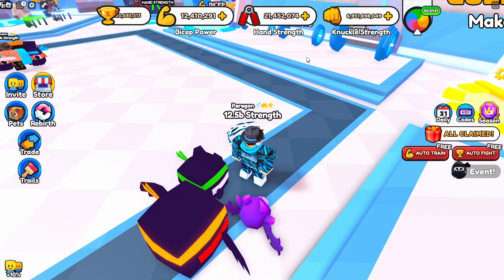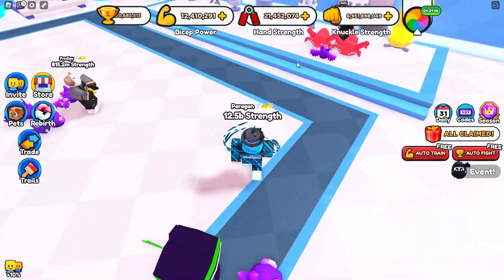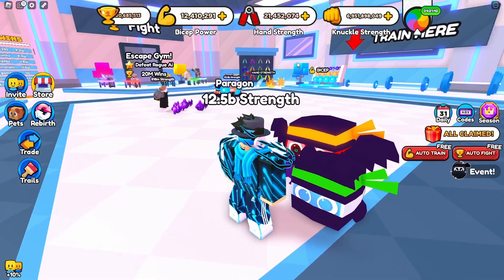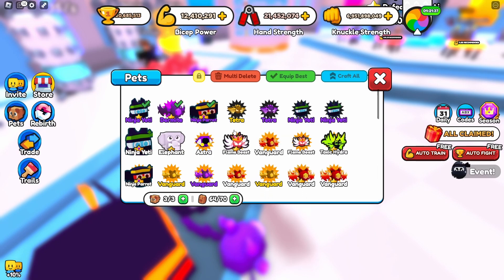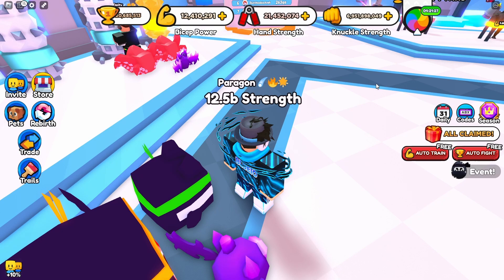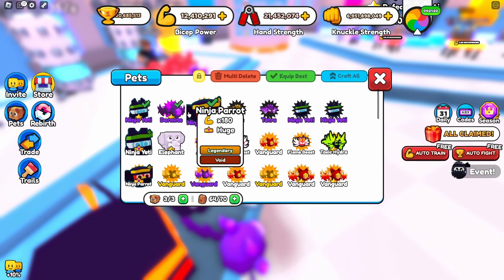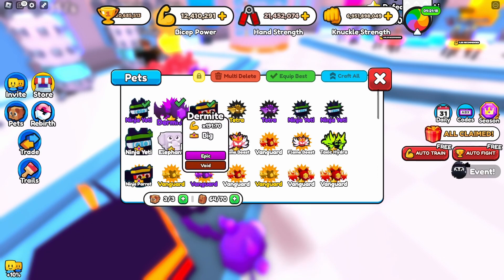My next tip is to join the game's Discord server so that you can trade your pets over there. I've actually done that and you can get some pretty good pets. If you get some good trades you'll become pretty OP at this game pretty fast. The only issue is that you have to be in the same area as the person you're trading, which makes it pretty hard. But you'll still be able to get mythic pets or void pets. I always recommend doing the Discord server trading.